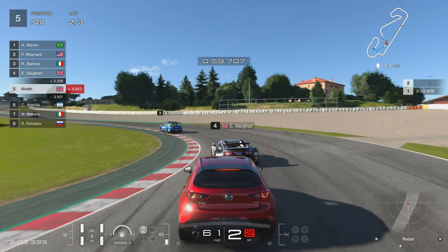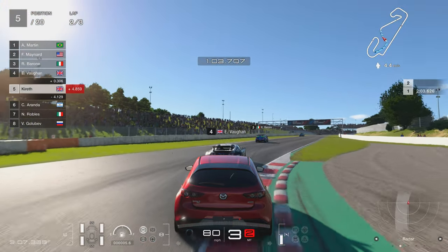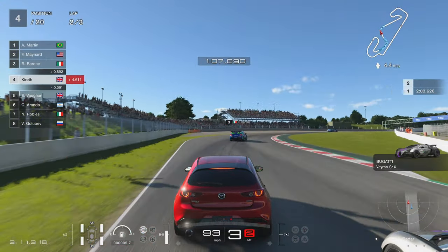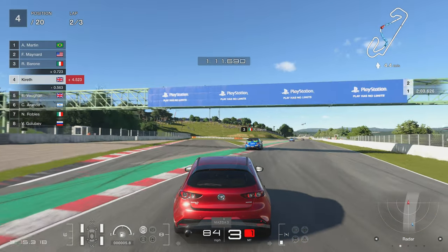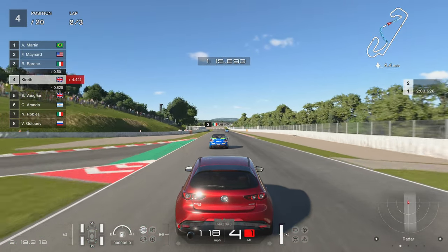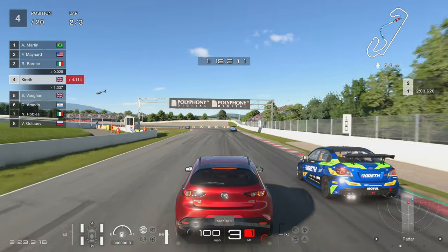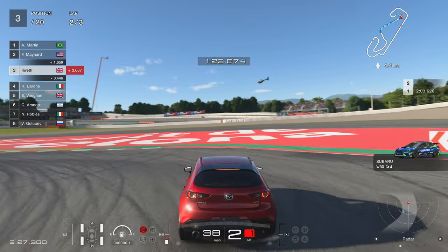I'm racing against actual homologated Group 4 racing beasts - GT4 cars to be precise - and the Mazda does actually put up a pretty good fight, more of a fight than I was expecting. So let me know in the comments if you enjoyed the Mazda. The 787B engine isn't super cheap but you can get the credits quite easily these days. The Mazda 3 itself is only 37,000 credits.